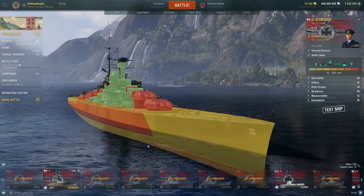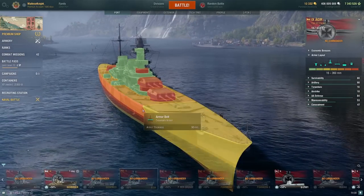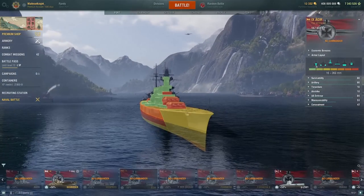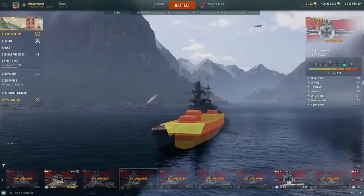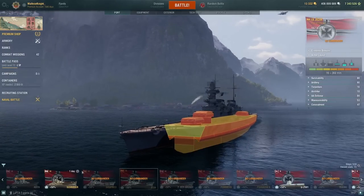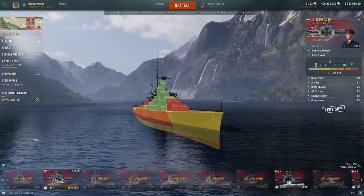It's quite similar to the Aegir in terms of external armor: 30mm deck, 27mm nose, and 90mm side. The icebreaker on Aegir is also 80mm, but I think the angle is slightly different on the Schroeder.